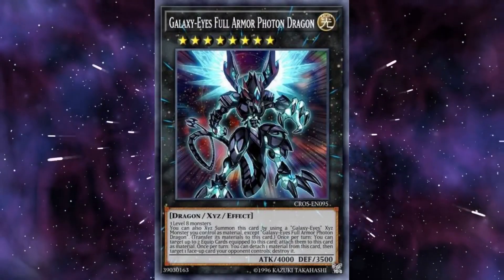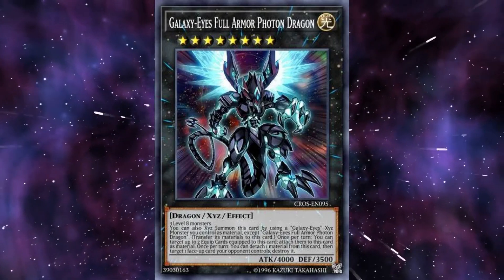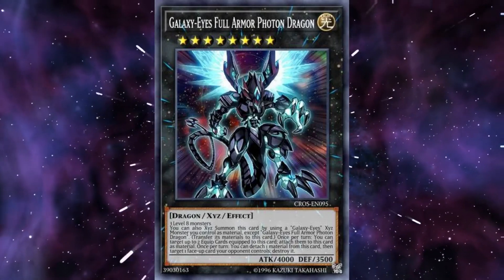The Heart of Xyz box has great support for not just Photon decks, but any deck that can summon rank 8 monsters. Full Armor Photon Dragon and Cypher Blade Dragon can be used together to destroy 2 cards and deal a lot of battle damage.